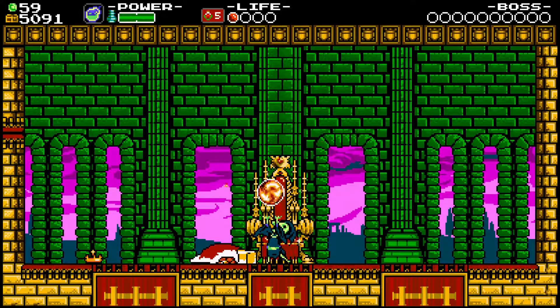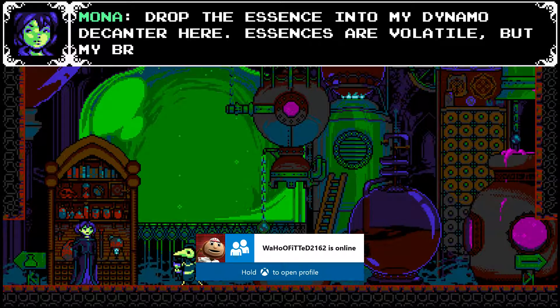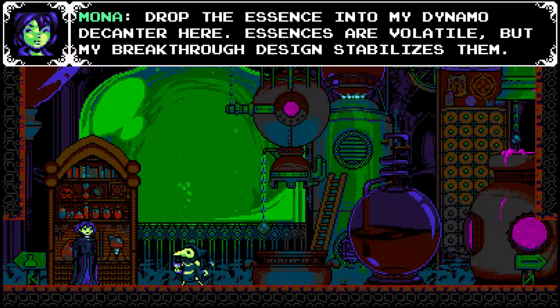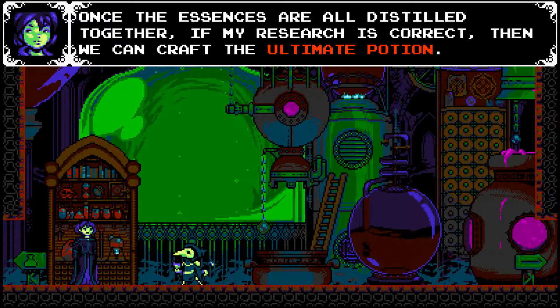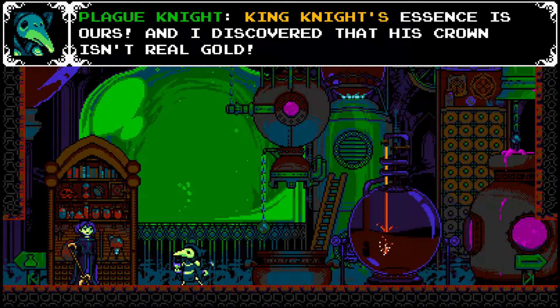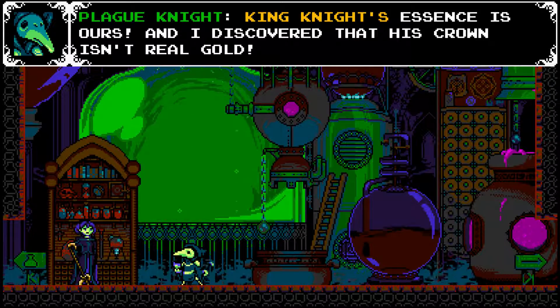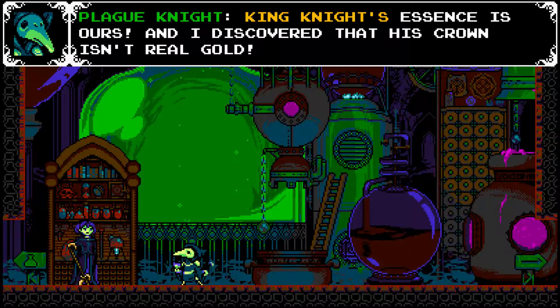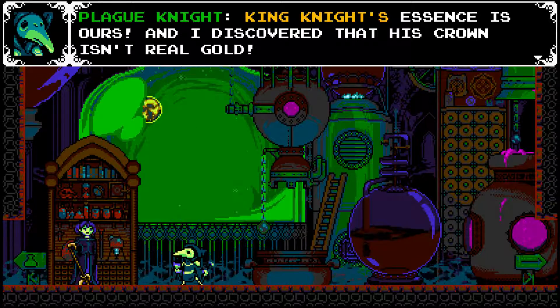Oh god, those flashes — I gotta love them. We get a spiraling ball of fire! Can we get the crown there, please? The in-game dialogue: 'Drop the essence into my dynamo decanter here. Essences are volatile, but my breakthrough design stabilizes them. Once the essences are all distilled together, if my research is correct, then we can craft the ultimate potion.' King Knight's essence is ours! They discovered his crown is real gold! It's basically more like an inflatable crown! By the way, that's an Ashens reference — look up his April 2014/2015 loot crate video and you will see why I made that reference.